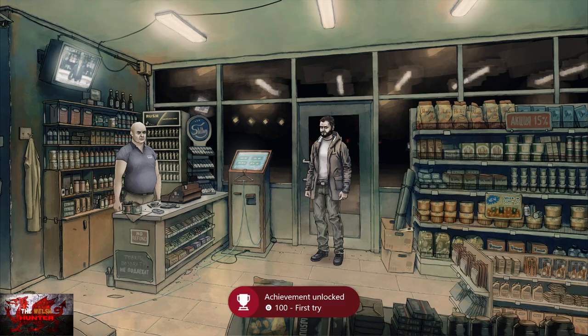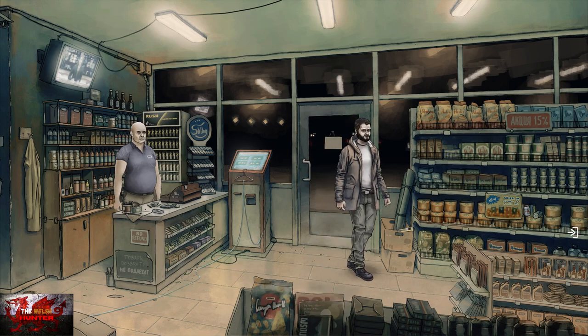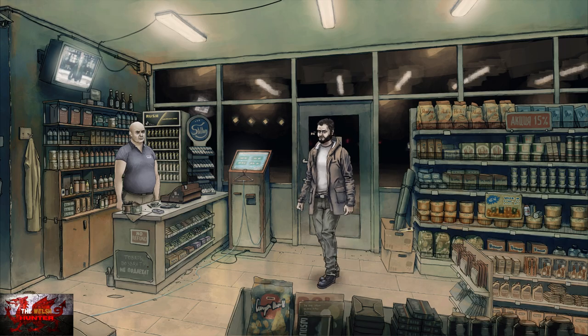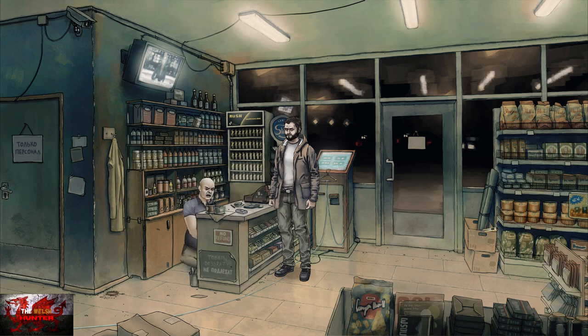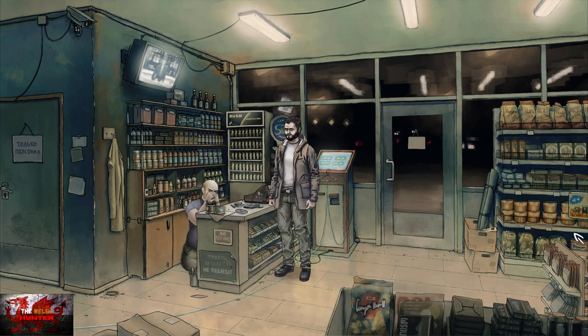Now we can head into the shop. Press A to skip dialogue, then head to the right-hand side of the screen. Some dialogue will happen and we will punch the cashier square in the nostrils. This is where the Broken Nose achievement should unlock, but currently at the time of recording it is bugged and won't unlock on Xbox. If you're playing on PC this will unlock, but on Xbox currently it doesn't — we'll just have to wait for a patch.